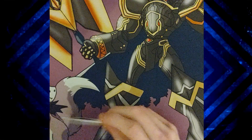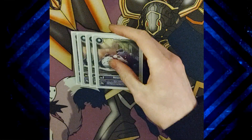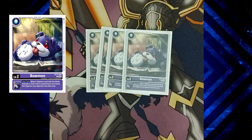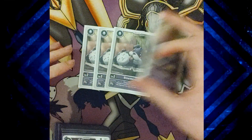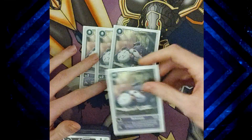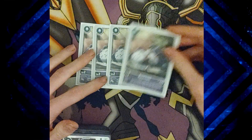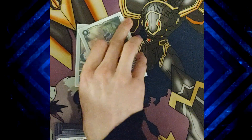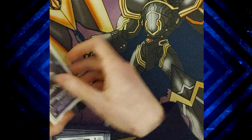Hi guys, so today I have Fenrilugamon here to show you, so we'll just get into it with the four eggs. We're running the Balmons — this is the egg for the deck. Whenever you trash a card, if it's a Dark Animal or SOC-traited Digimon, you can Digivolve into that Digimon for its memory cost. It's basically how you get into all of your plays, all your big ones.